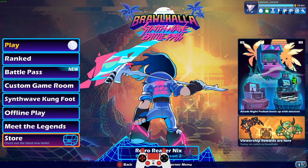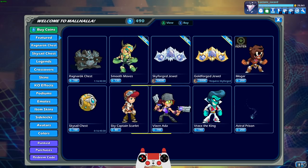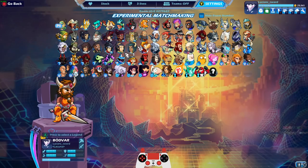Let's actually check in the store real quick just to make sure I have every Sidra skin. I have most skins in the game. These are the only four skins I don't own: Vixen, Ada, Sky Captain, Scarlet, Mogar, Vax the King. So we have every Sidra skin in the game.